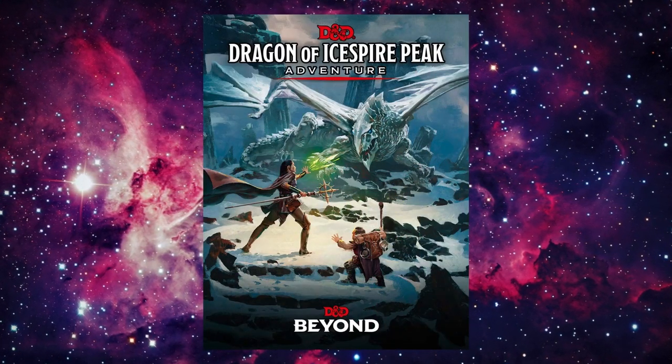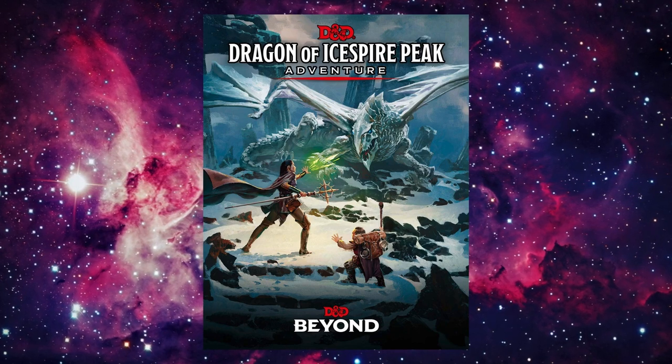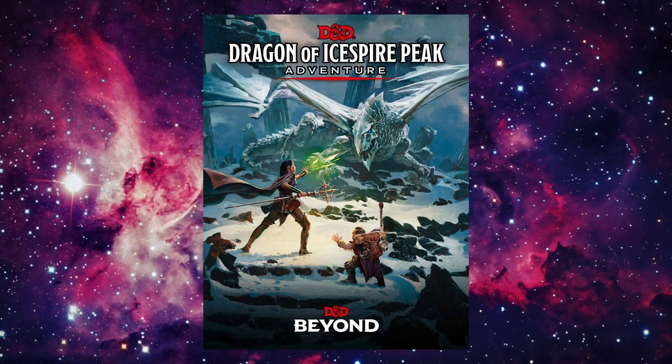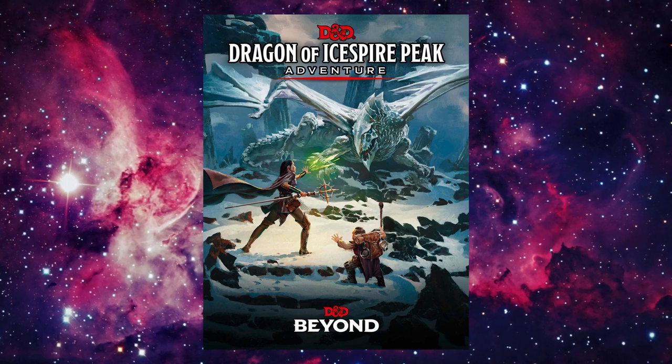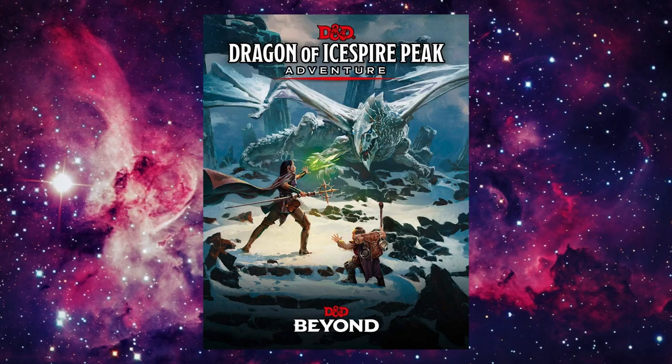Dragon of Icespire Peak is the beginner adventure for the Dungeons & Dragons Essentials Kit. Set a few years after the events of Lost Mines of Phandelver, this adventure has you investigating the new issues that plague the town of Phandalin. Hopefully, you defeat the evil that lurks and gain some reputation along the way.